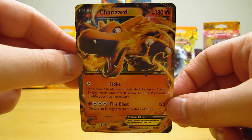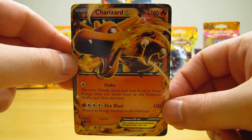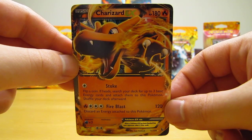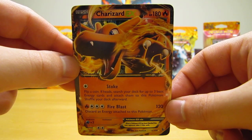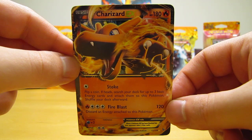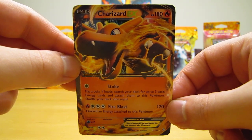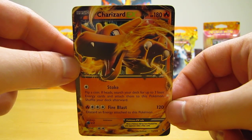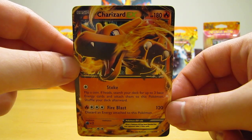As for pull rates, I've only opened about 20 packs at this point and pulled one EX card. I would say pull rates for the Flashfire set are quite similar to the X and Y set — you're probably going to get two to three EX cards per box. If you get a Mega Evolution EX, you'll likely get two EX cards for a total of three. Or if you don't get a Mega EX, you'll probably get a full art card and a couple of EX cards. It's definitely a very good set to collect.